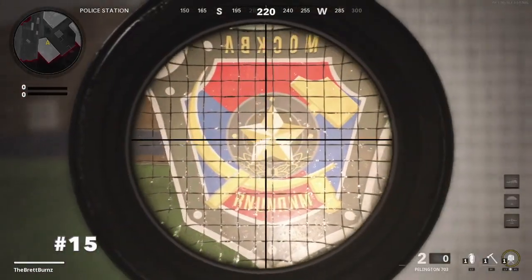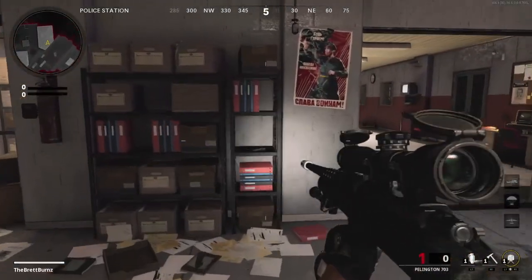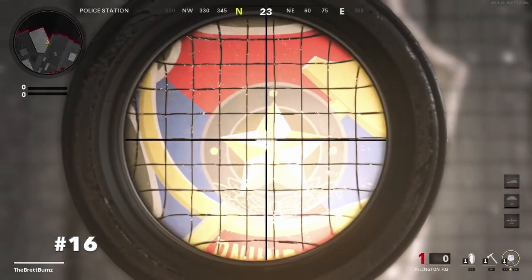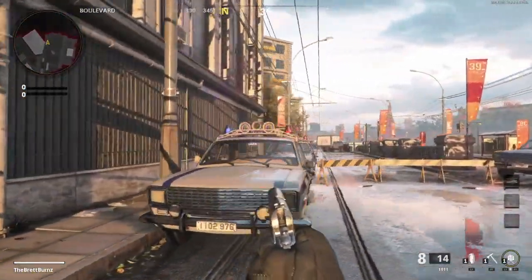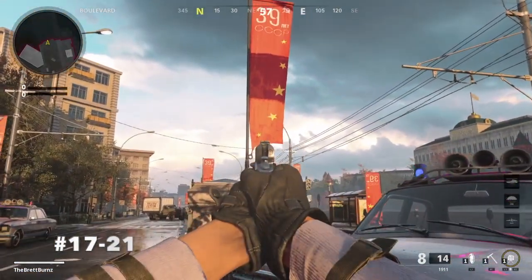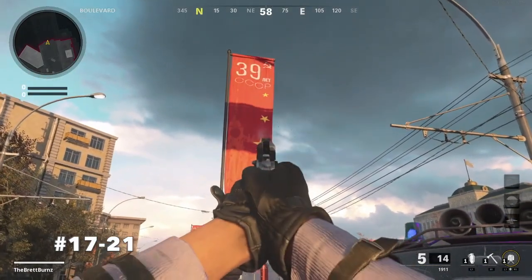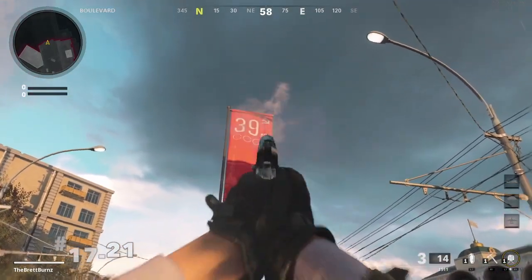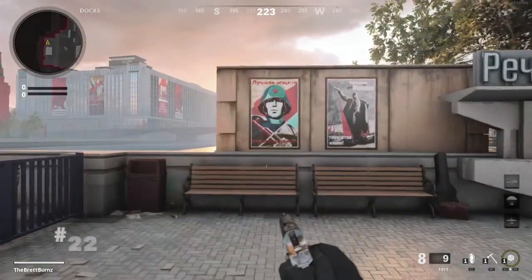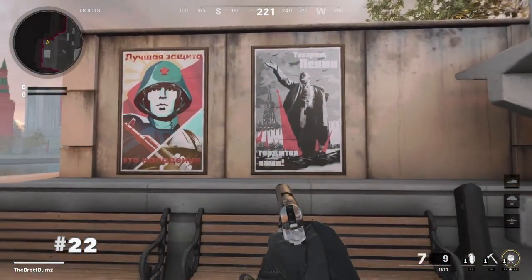Number 15 is right there, also on the door. Number 16 is kind of hidden too — it's also on the door. We're halfway done already. Number 17 is on the bottom, and then watch this — it gets really fast: 17, 18, 19, 20, and 21. Wasn't that really fast? And number 22 is right here, right in the helmet — the red star right there.